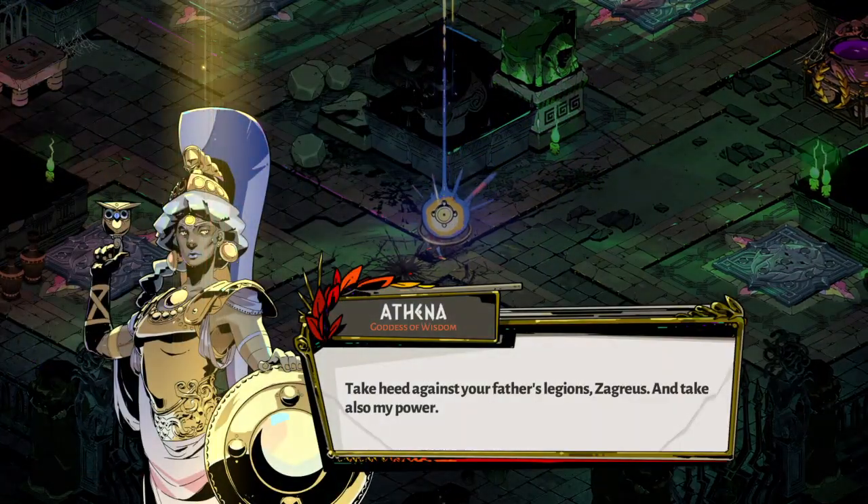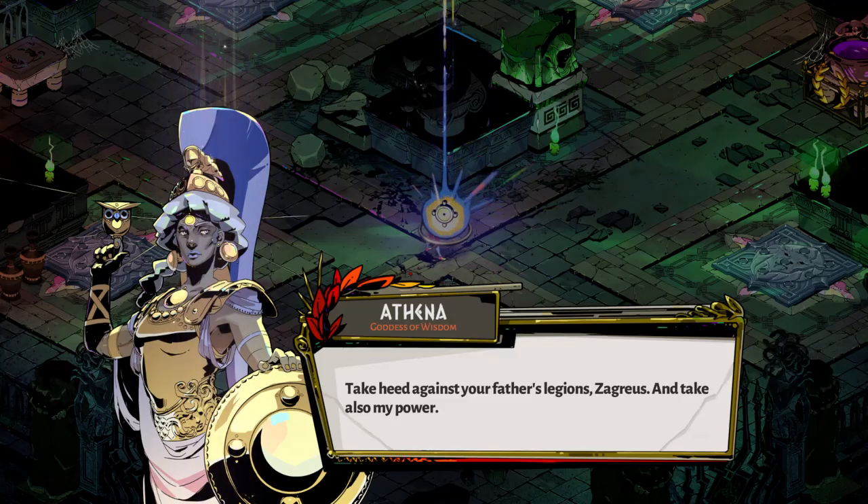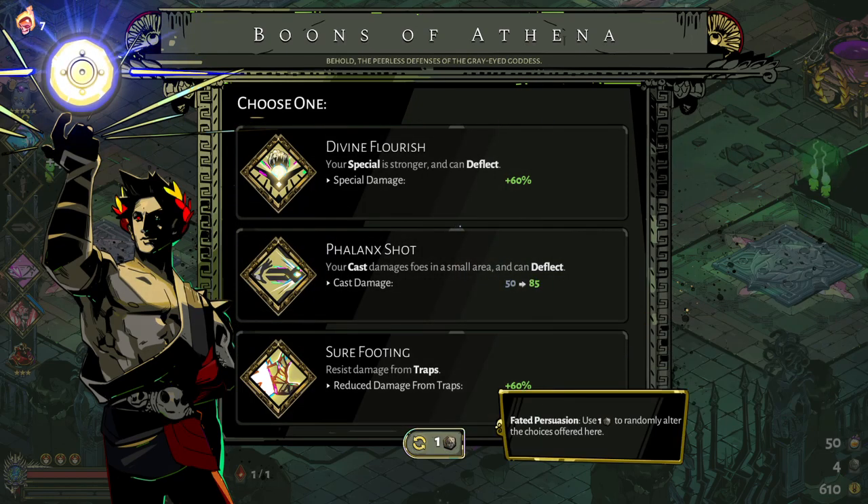Athena says: "Take heed against your father's legion, Zagreus, and take also my power." Athena's shtick is defense - a lot of her stuff allows you to deflect projectiles. Her dash is generally considered one of the absolute best boons you can ever grab.